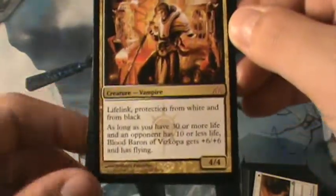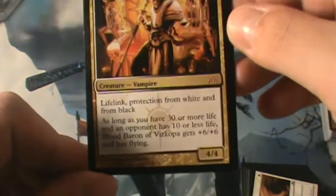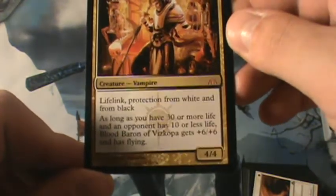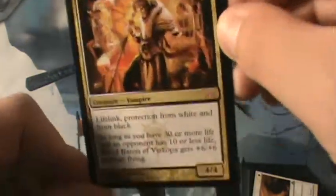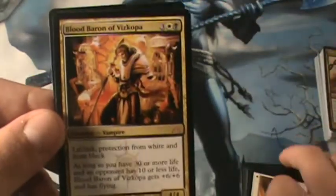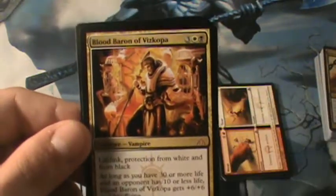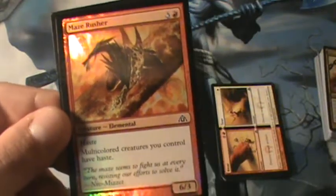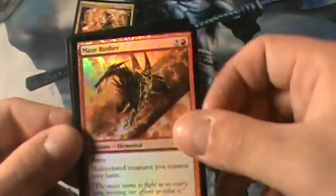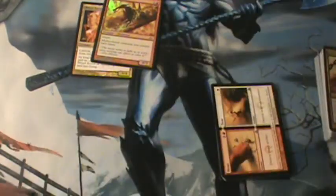Blood Baron of Vizcopa is a 5-mana 4/4 with Lifelink, protection from White and from Black. As long as you have 30 or more life and an opponent has 10 or less life, Blood Baron of Vizcopa gets +6/+6 and has Flying. This is really, really good late game. I actually pulled one in my last booster box, and now I have 3 of these — they are awesome cards. We also got another Maze Rusher and a Rakdos Guildgate, which really means nothing since we already have them.